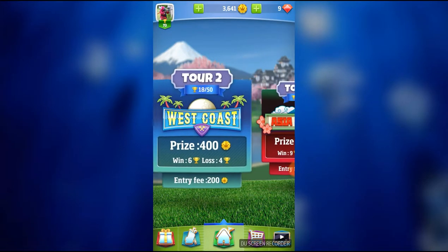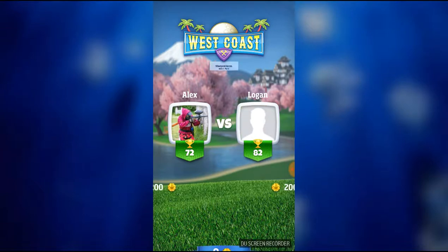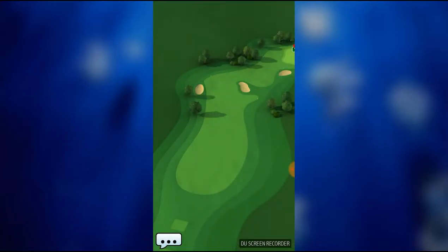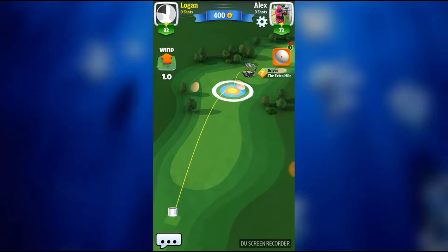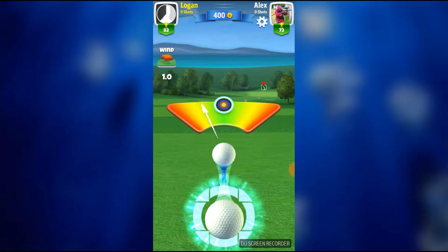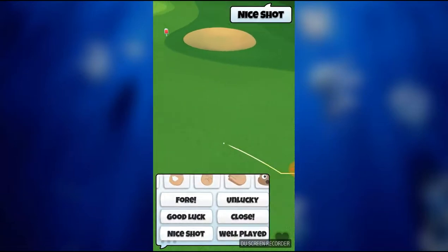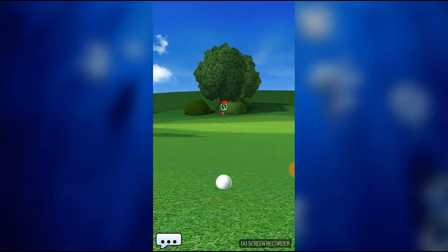Let's hop into another game — 1v1. Let's go into Tour 2, because right now I don't have very many coins, so I just want to get some at not much of a cost. 400 coins. He's going first with the driver called the Extra Mile. He's going for this little patch of green on the right and trying to bounce it off. He did not miss — that's a nice shot, 293 yards.